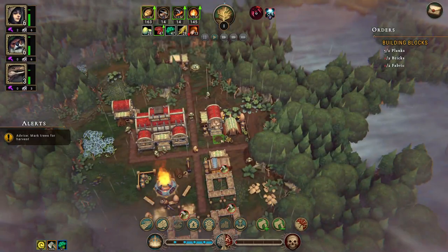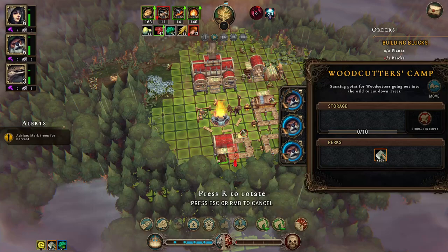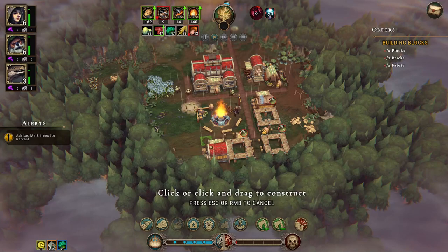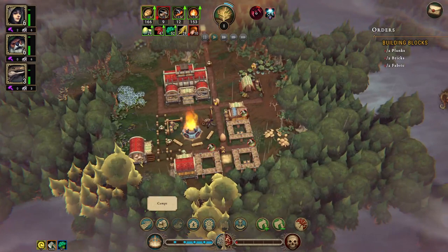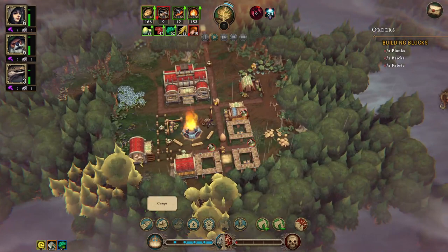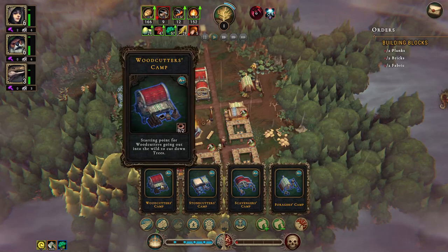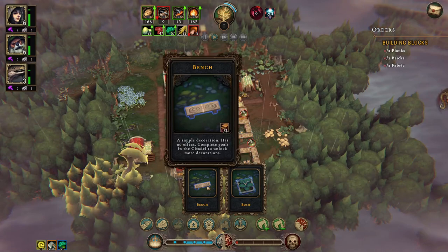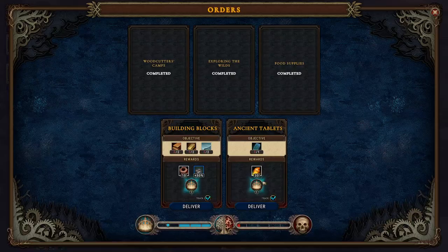All of these glades are explored, so we can move the woodcutter's camp further into the forest and tell it to cut through new forest sections. You can basically move every camp that's available — all buildings with the house-and-arrow icon can be moved. That should include woodcutter, stonecutter, scavenger, and forager camps, and some industry buildings like the crude workstation. You can also destroy buildings and get back 100% of what you spent.